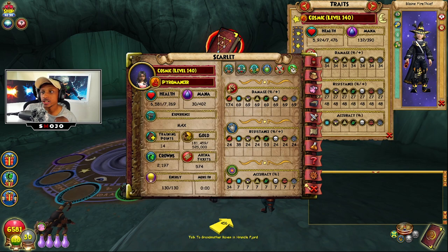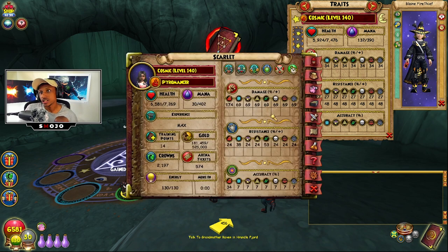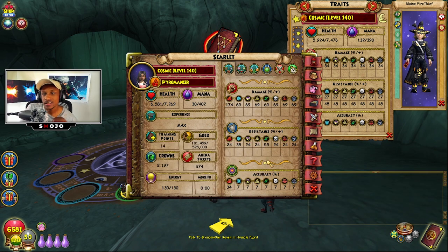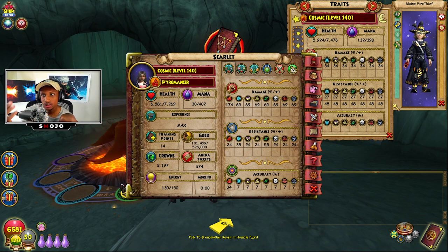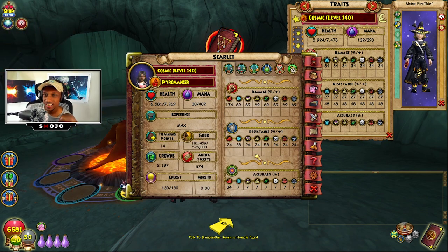My damage is 174 while his is 176 — he has two percent more damage than me, but I feel like two percent doesn't really matter in the grand scheme of things. My resist is 24 universal resistance with a little more resistance toward life and ice, which aren't the strongest schools and don't have many bosses. His is 27 universal resistance, so he has three percent more, but it doesn't really matter to me.